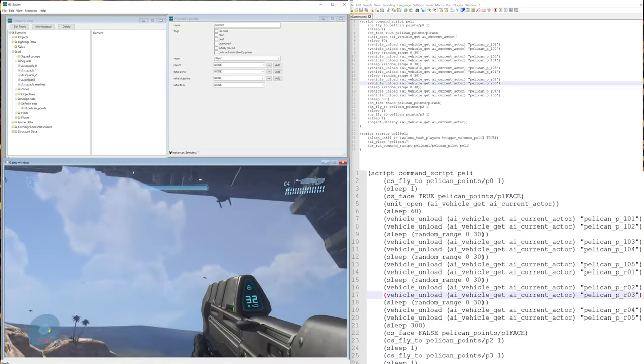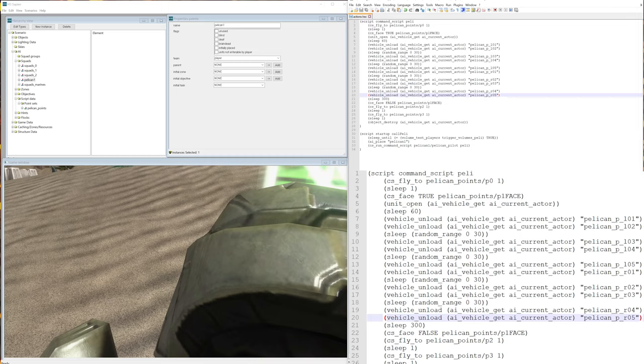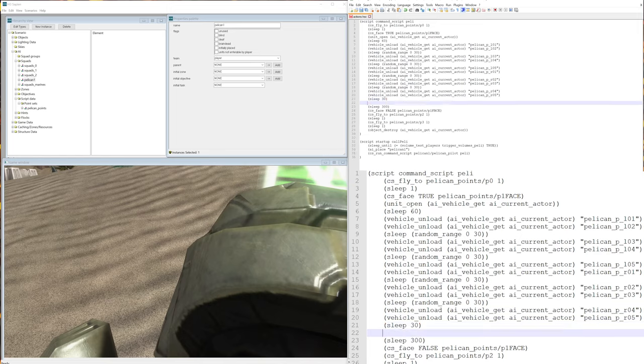Let's fix that and also make it so the door closes. After the last vehicle_unload command, press Enter and write: (sleep 30). Then on a new line write: (unit_close (ai_vehicle_get (ai_current_actor))). This command will close the door that the troops jumped out of.